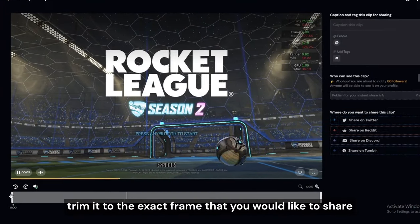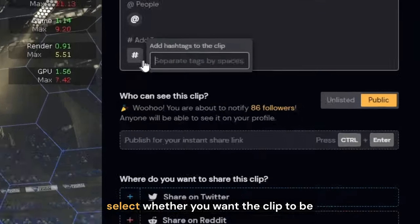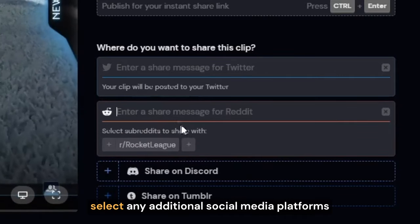You'll simply want to click it, trim to the exact frame you'd like to share, tag your friends in the clip, add the relevant hashtags, and select whether you want the clip to be public or unlisted, then select any additional social media platforms you'd like to share it to.